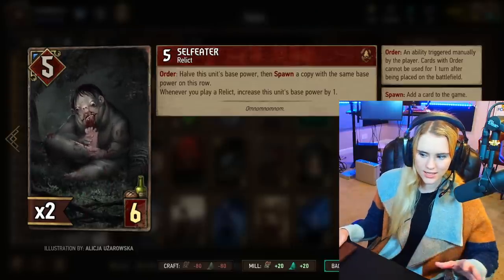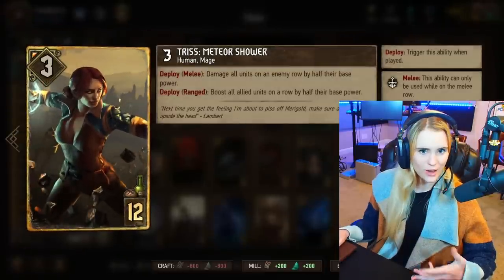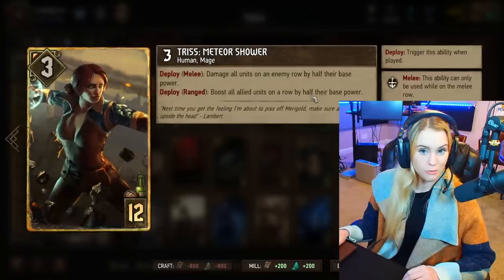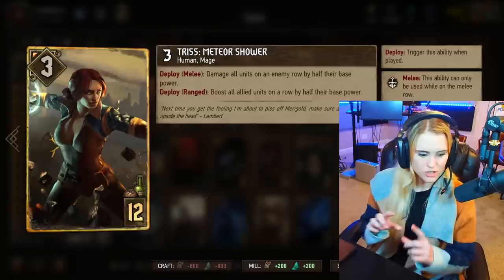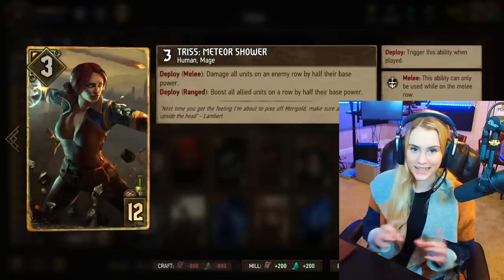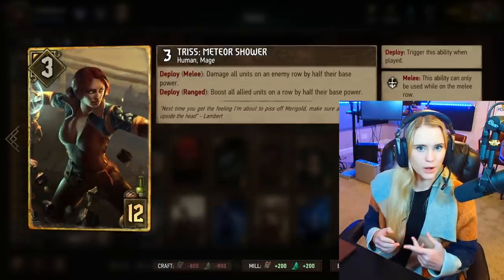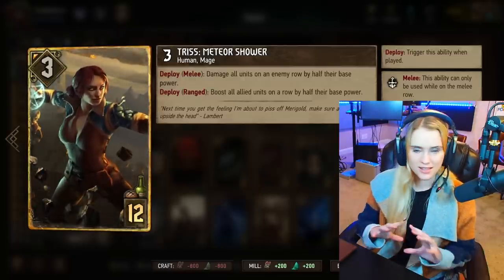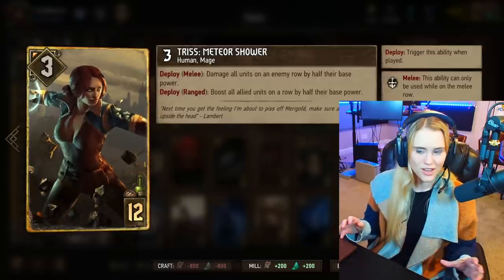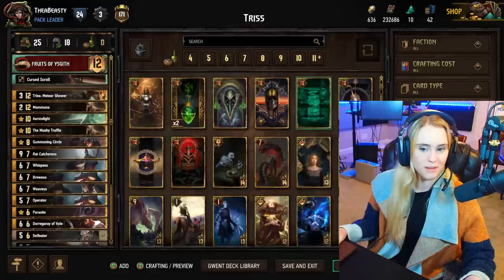Interestingly enough, Triss rounds up. So let's say you have a five point Self Eater on your side of the board and you want to boost all allied units on a row by half their base power. According to that logic the Self Eater should only boost by two points if it's a five, but it doesn't — it boosts by three points. It rounds up in your favor. I tried this on the melee row by damaging the opponent's Self Eaters — same thing. If you damage a five point Self Eater it will damage it by three points, not two. So for some reason Triss always rounds up, and this is something you should just keep in mind — this can play for quite a bit of points.